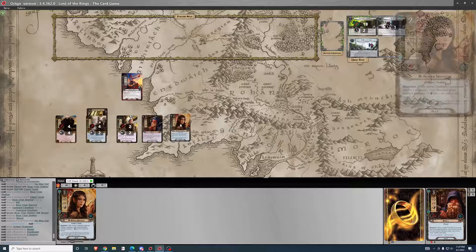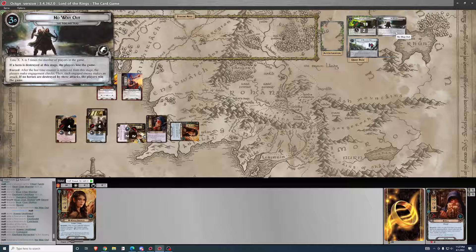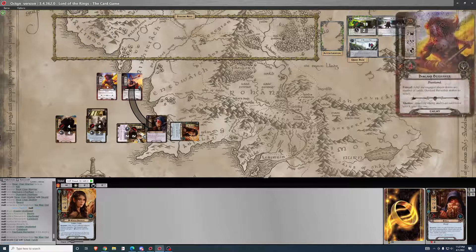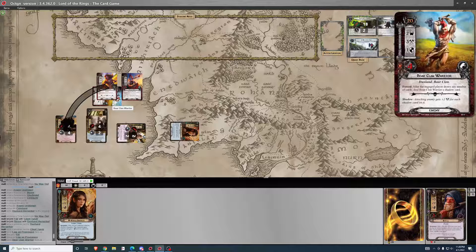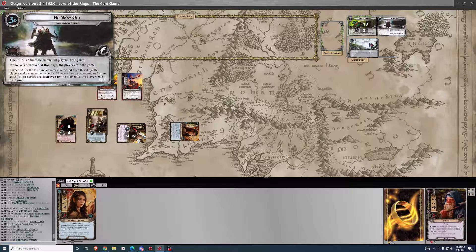That card's not useful, but I can go ahead and quest for five. I've been forgetting the Steward of Gondor — but it doesn't matter. Two threat to five is three progress. He's going to engage and that's going to end the doom clock. After the last time counter is removed from the stage each player makes engagement checks, then each engaged enemy makes an attack. Attacking enemy gets plus one — doesn't matter, plus two if undefended. This one is — attacking enemy gets plus one for each shadow card, so three to one is two damage. If no heroes are destroyed by these attacks the players win the game. So that's the end of the game.